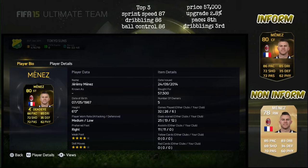G'day guys, this is JR and welcome back to another player review. Today we're going to be looking at Inform Menez. Looking at his base card, we can see that he's been upgraded to an 80 overall striker with 86 pace and 85 dribbling. Not only that, but he's also been given a vital position change from right wing to centre forward.